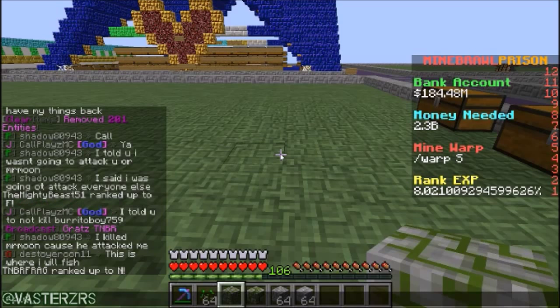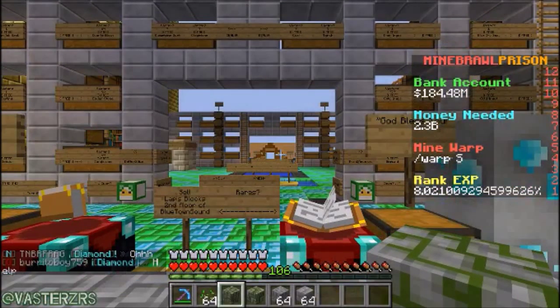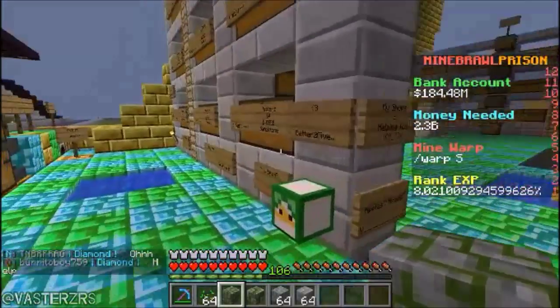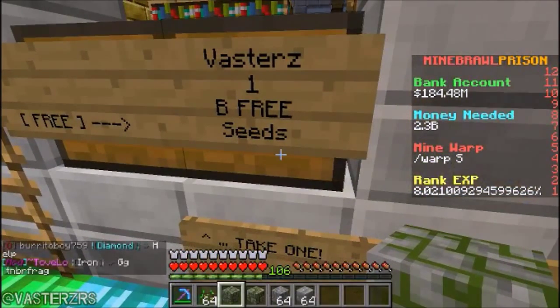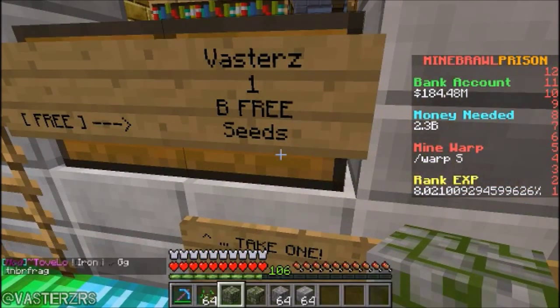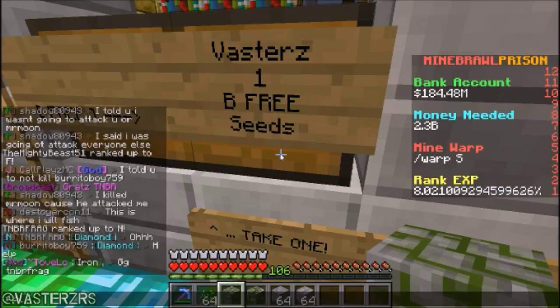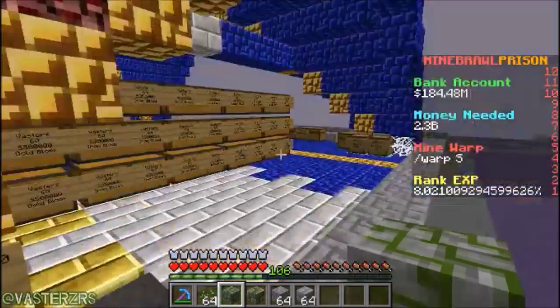For seeds, you can easily get them from another player — or just go to my plot for free seeds. Type that command in the chat and it will take you to my free shop. Right there — turn to the left a little bit and there it is. All you have to do is right-click the sign and you get some free stuff, including seeds. I do need to refill this chest though.